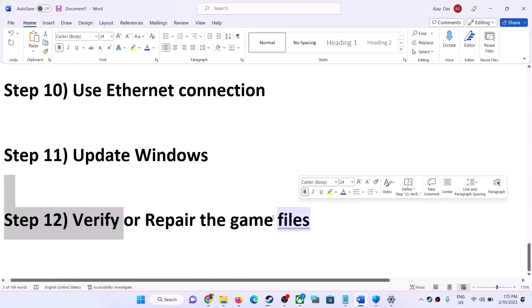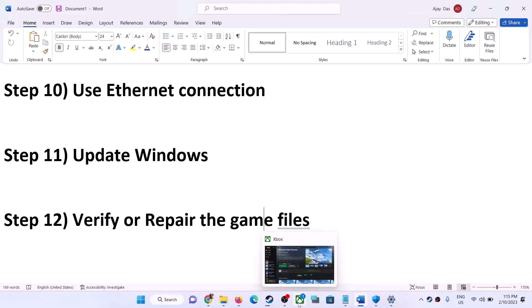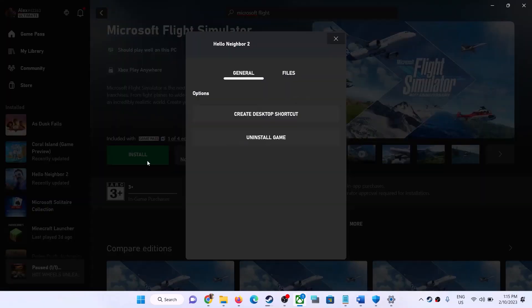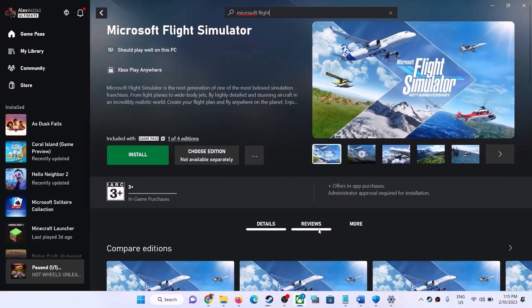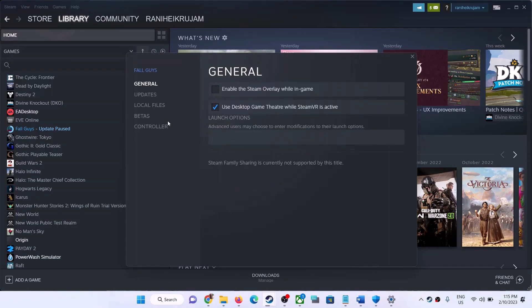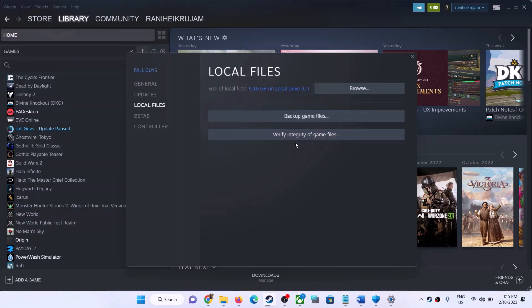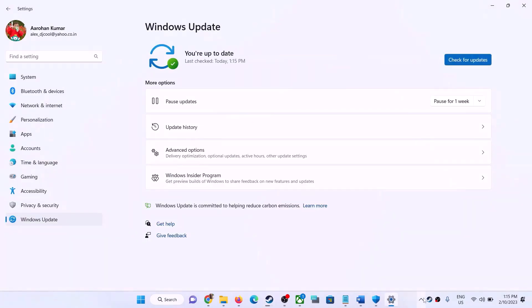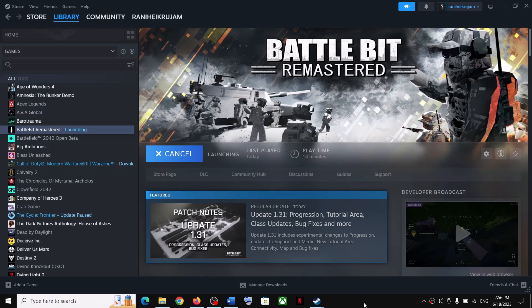The last step is to verify or repair the game files. If you have the game on Game Pass, open the Xbox app, right-click the game, go to Manage, then Files, and click Verify and Repair. If you have the game on Steam, right-click the game, select Properties, go to the Local Files tab, and click Verify Integrity of Game Files. One of the steps shown in this video should help fix the connectivity issue. Thank you for watching, please like and subscribe.